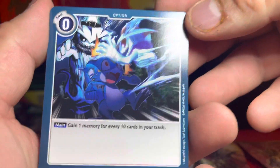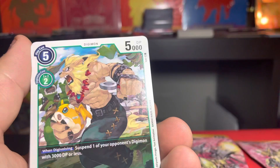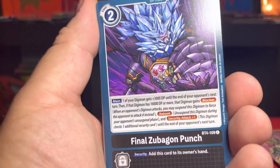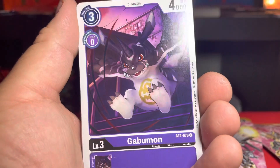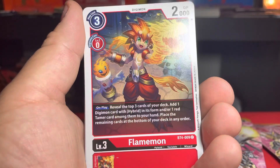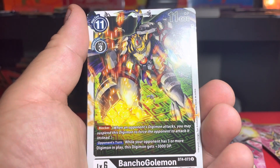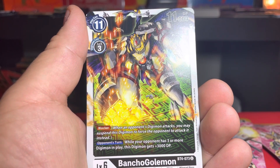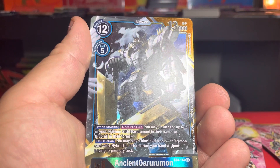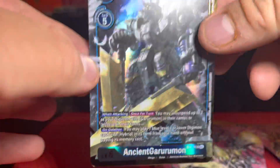We got Jack Raid, Sangomon, Leomon Final, Subagamon, Punch Gabumon, Pidomon, Flamemon, Bakermon, Kraumon, Bancho Golemon, Blinding Raid, and then we got Ancient Garurumon — that looks nice, it has gold edges. That looks really cool, definitely going to put that one aside.